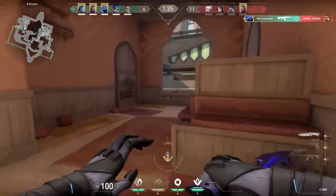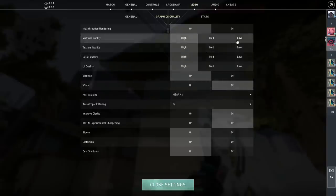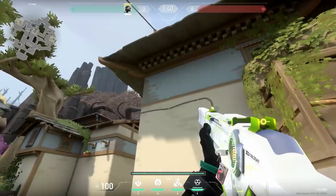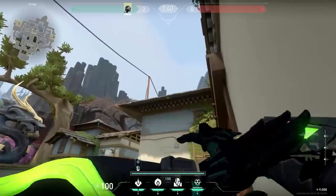Because on low settings there are a little bit less details in the map, some would argue it's easier to spot enemies. So why would you ever play on high settings? Well it also has advantages — there are more details in the walls, so making lineups is a bit easier. But still, especially when you're playing on a low-end PC, I would recommend keeping your settings on low.